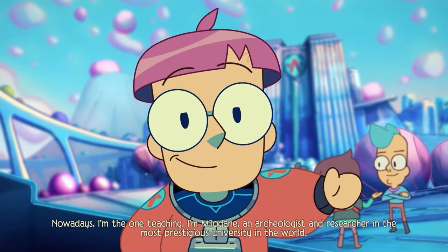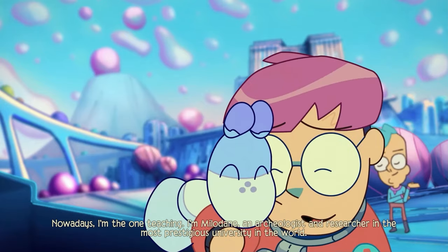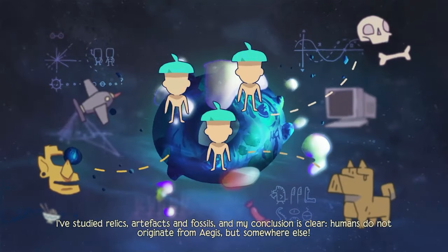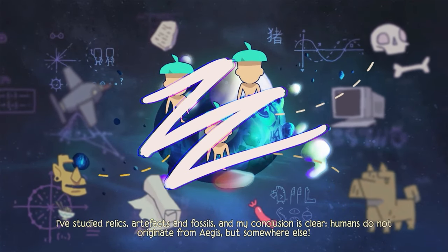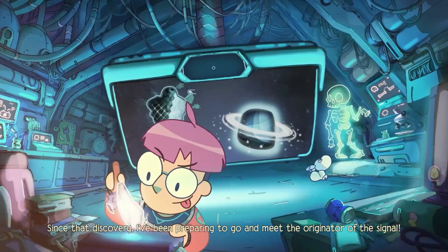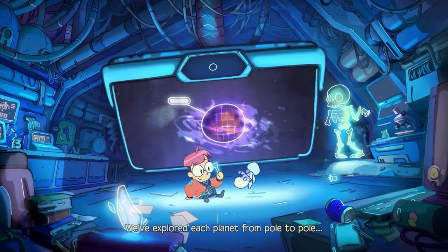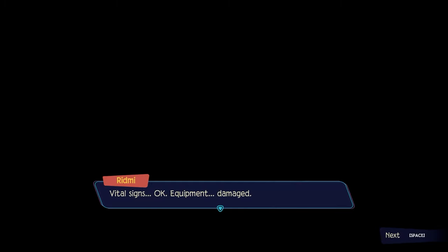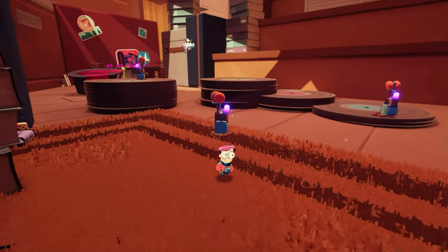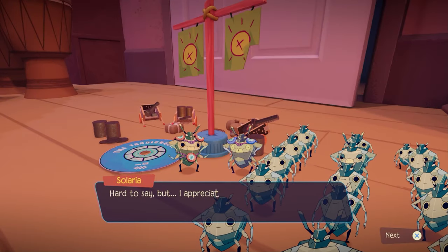Milo is a young archaeologist and researcher on the planet Aegis, a technologically advanced society that believes humanity began there. But Milo discovered proof that humans actually originated from a place called Earth. Picking up on a signal coming from the planet, he builds a teleporter that takes him straight to it — and in proper Pikmin fashion, the teleporter breaks upon arrival. He also can't help but notice that there are no humans in sight, and he's shrunken down to the size of a bug. In fact, the bugs have created their own society in what appears to be some guy's house.